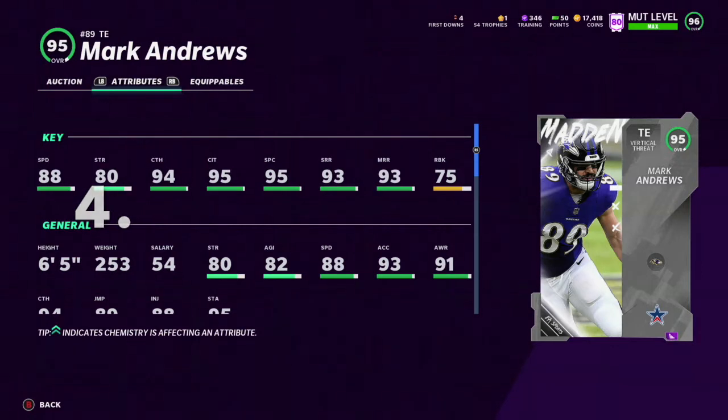Next up we got this Mark Andrews tight end card and this one's primarily up here. The speed isn't good, but his stats are really, really good. With tight ends you do want speed, but as long as you have Sprinter he's 90 speed — that's good enough. His stats will make up for it and his run block is low, but you don't really need that high of run block for them to actually hit blocks. So that's why he's also going to the top five.